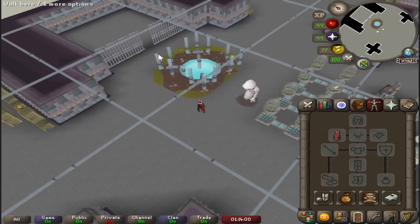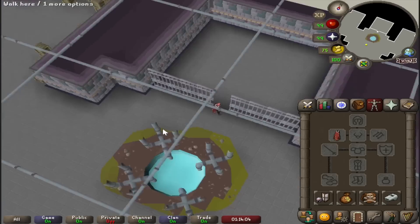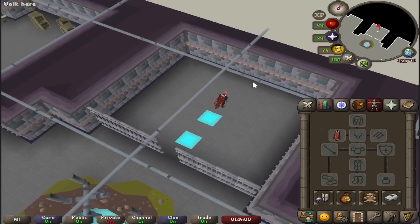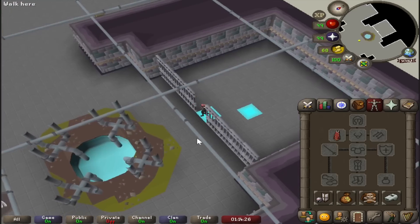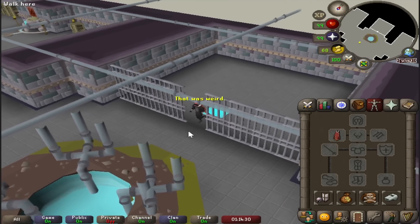Have you ever been to the Tower of Life? You'd know that there's a lot of weird stuff down in the basement, but one thing in particular is this bizarre room that highlights the tile you're standing on. A blue colour will appear on the spot that you're standing, and when you leave the room, your character automatically says 'that was weird.' I mean, they're not wrong.